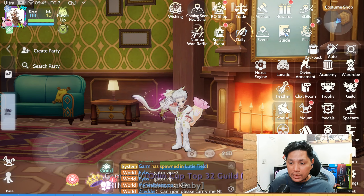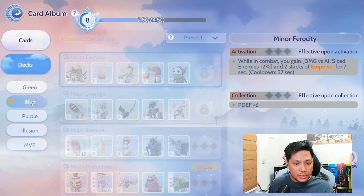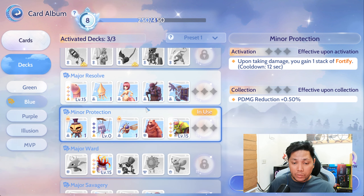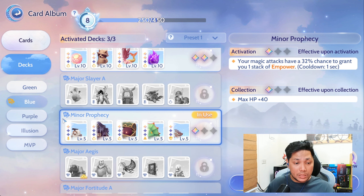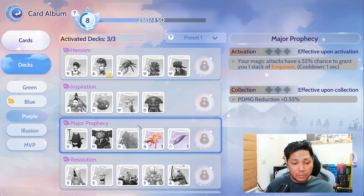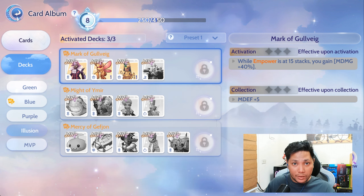For my card albums or card decks: as of now, I'm using Minor Protection and Minor Prophecy. For the purple ones, I'm on my way to completing Major Prophecy. For the yellow ones, I'm on my way to completing Mark of Galveig.